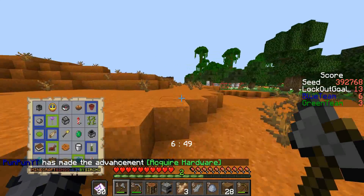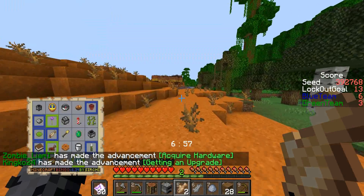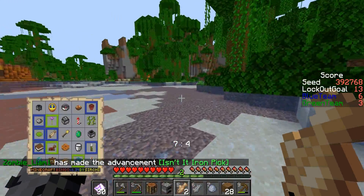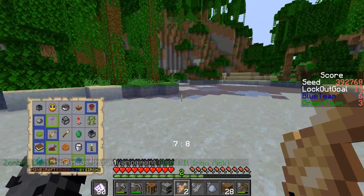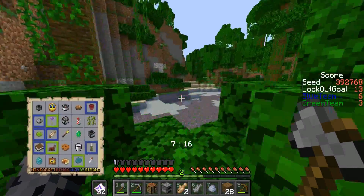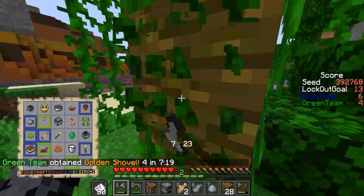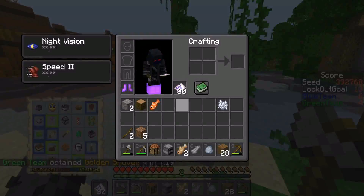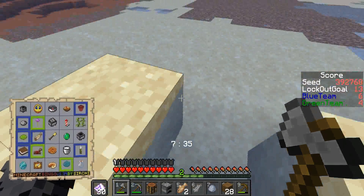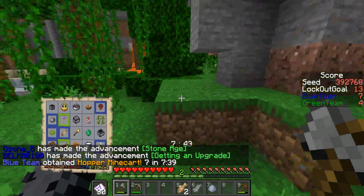Yeah, I could try to do that. I'm in a big plains and I'm going to try to get the bucket of milk. It's probably more helpful to just tell me what there is — we need a vine, which means we need shears to get that. We need a cookie, which is cocoa and wheat. Somebody still needs to make the cookie — I don't have the wheat. I think Ramin was waiting for the wheat to grow. Somebody make the glass bottles. No one's gotten that yet? I can get that — no one's gotten glass bottles. We also need a pumpkin pie. I got the copper minecart.